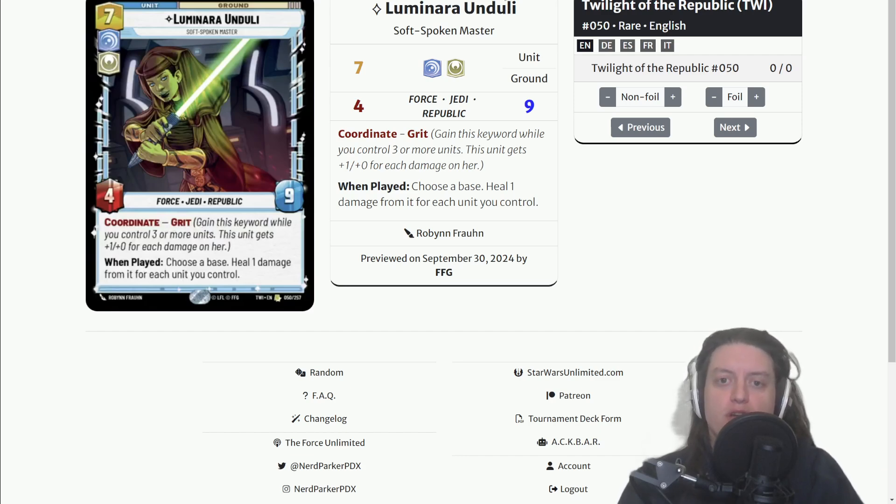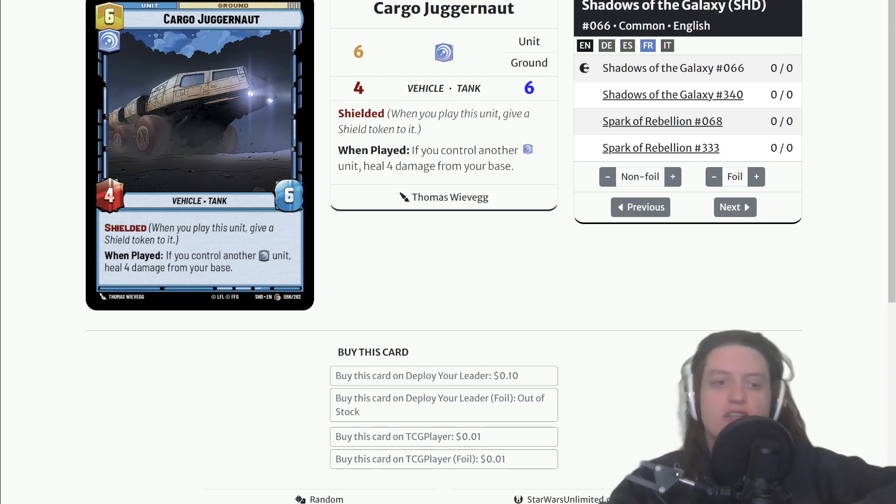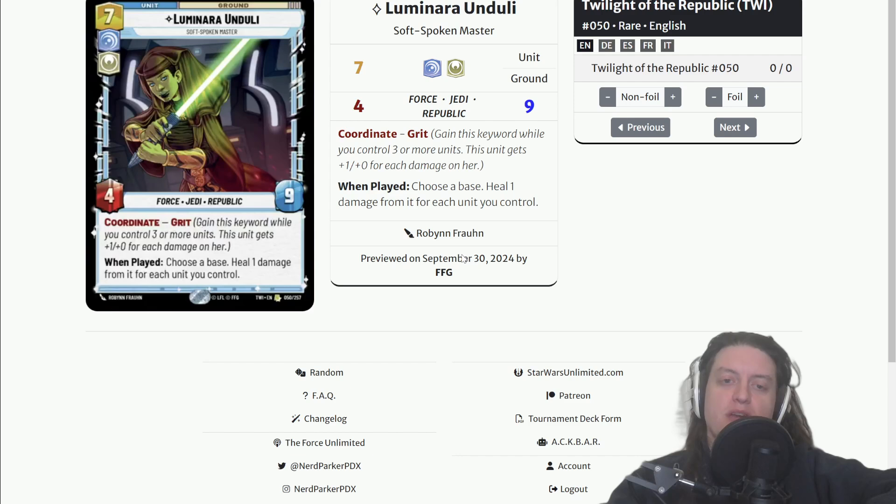Cargo Juggernaut is a six-cost four-six with Shielded, and when played, if you control another Vigilance unit, heal four damage from your base. So Cargo Juggernaut: six for a four-six Shielded. Compared to Luminara Unduli: seven for a four-nine with Coordinate and Grit. Cargo Juggernaut's stats are not that much worse — in some situations actually better — and the healing just requires one Vigilance unit to heal four, whereas Luminara requires a whole bunch of units.